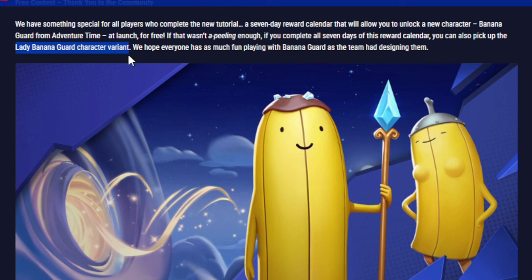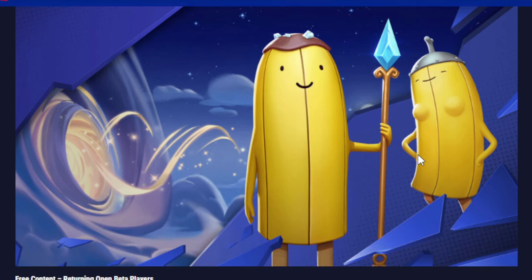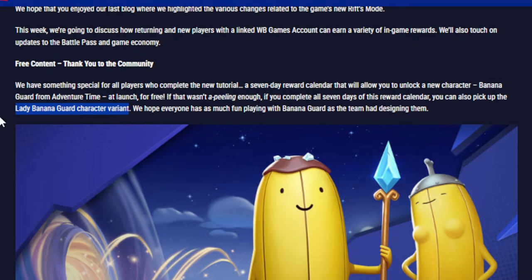I think it's pretty cool they're welcoming back players by granting them a new character, and it's great we're not spending real money. I've never watched Adventure Time so I don't know the beef with these characters. I think the issue is people wanted a different Adventure Time character — a girl whose name I forget — and getting Banana Guard felt like a slap in the face. Either way, you get them free by completing the tutorial and the seven-day calendar.